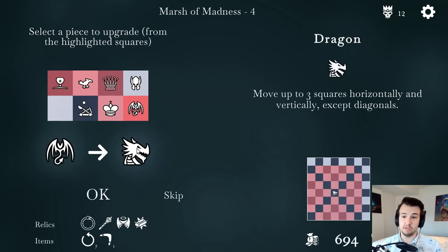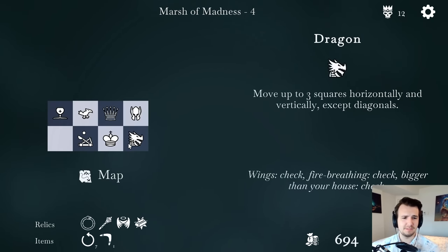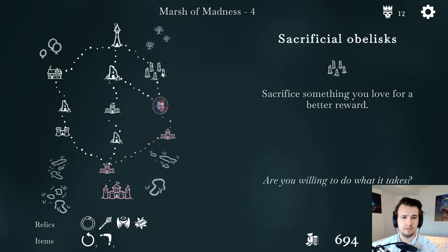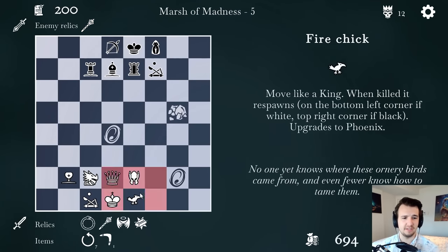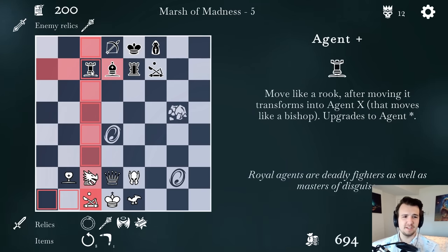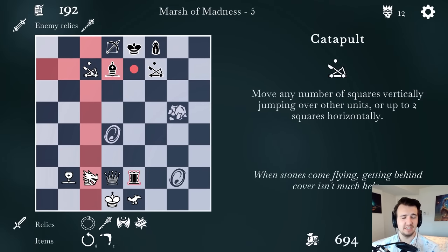Dragon can move up to three squares horizontally and vertically, except diagonals — so much movement. I've got to have it on my team. Maybe it should be out in front — swap with the fire chick. I love the idea of sacrificing something I love for something even better. Nothing gets me going like sacrifice.